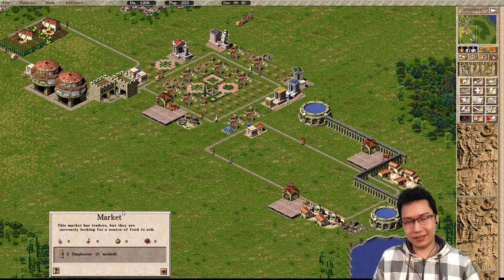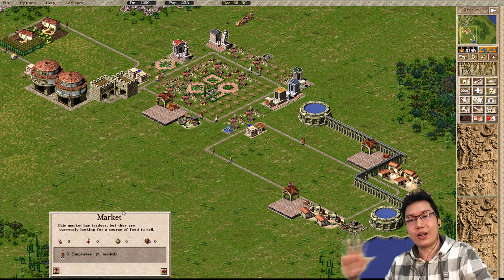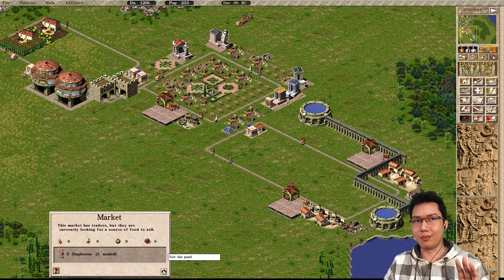In future iterations of classic city builders — again in Pharaoh and onwards — you can set markets to what they want to buy. When you right-click a market, you can say buy this, don't buy this. It becomes much easier. But in Caesar 3, it's more complicated.